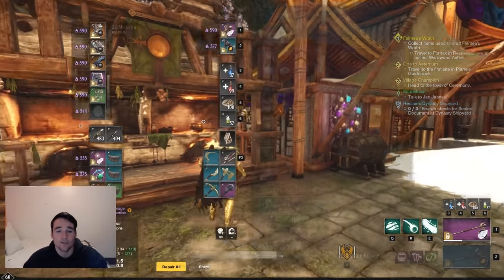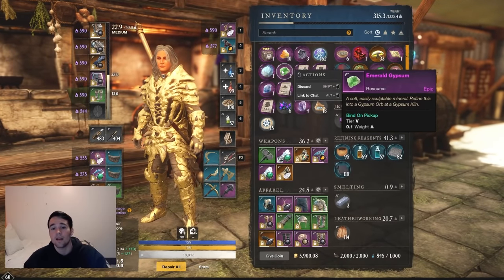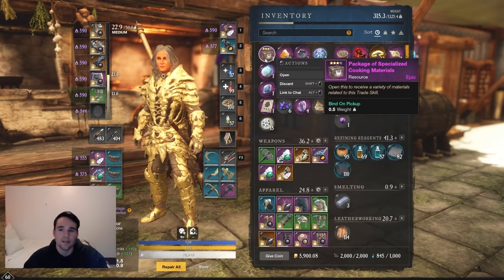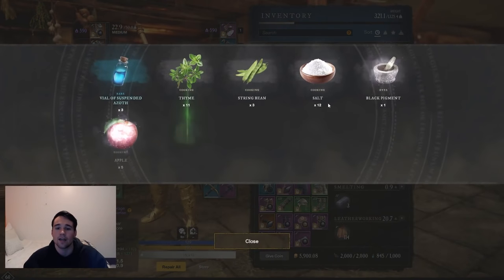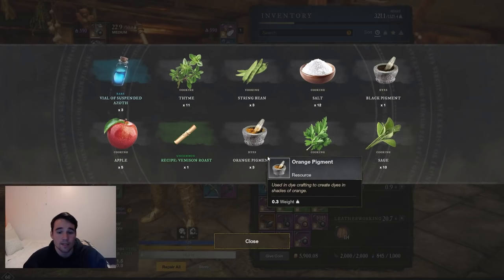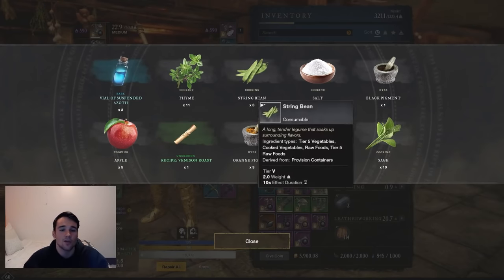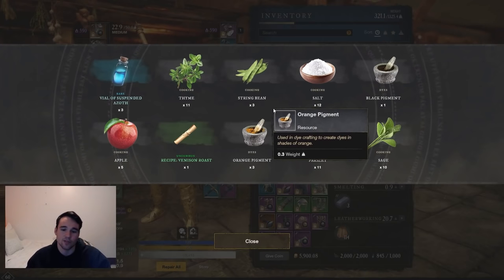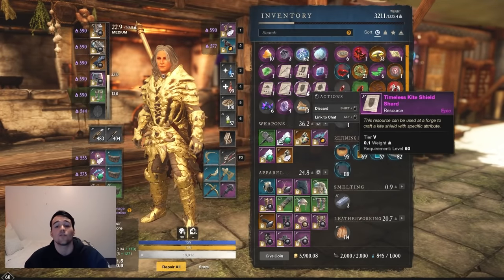Now here we are — I got a cooking aptitude, I'll get my container. You'd get an emerald from that. Then as you keep doing this every day, you'll get these aptitude containers. Here's the stuff you'd expect: recipes, pigments — pigments are big and can make you some money — Azoth, all kinds of stuff. It's a great container to keep going for. If you just want to keep pushing aptitude to get the highest tier ones, it is free gypsum.